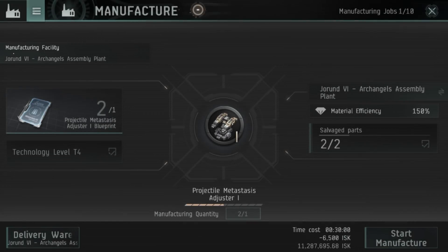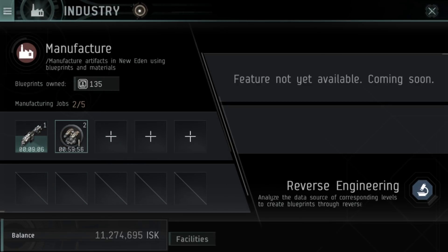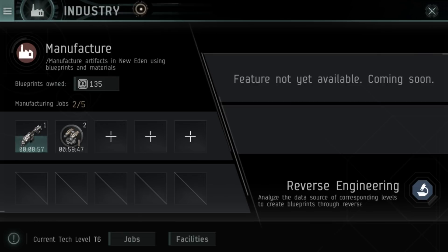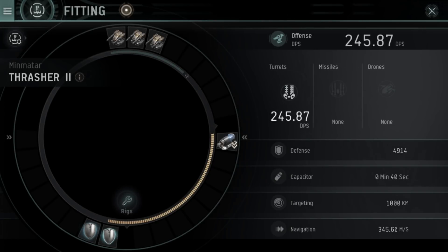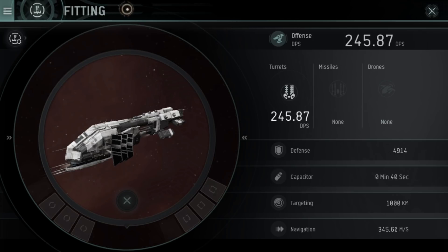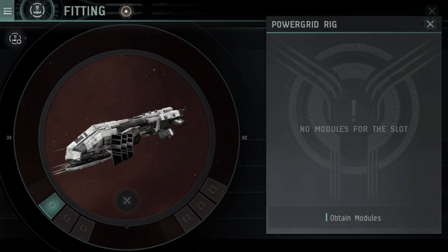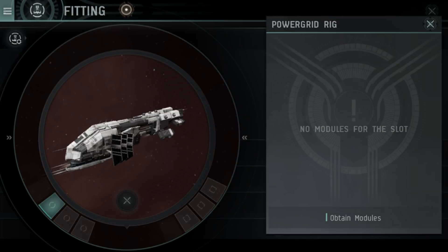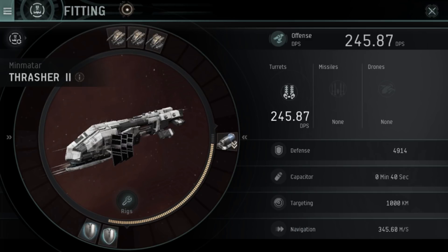If we tap on the projectile metastasis rig, I already have enough rig components to start building it. You can see what the rig does by holding down on it — this one specifically reduces the power grid requirement of projectile weapons, which could be useful on a ship where I have almost my entire fitting maxed out. Rigs in EVE Echoes are basically passive effects, unlike other modules which are all active. There are two tiered categories of rigs: mechanical rigs on the right-hand side, and power grid rigs on the left, mostly replacing the lack of passive abilities in the main fitting window.